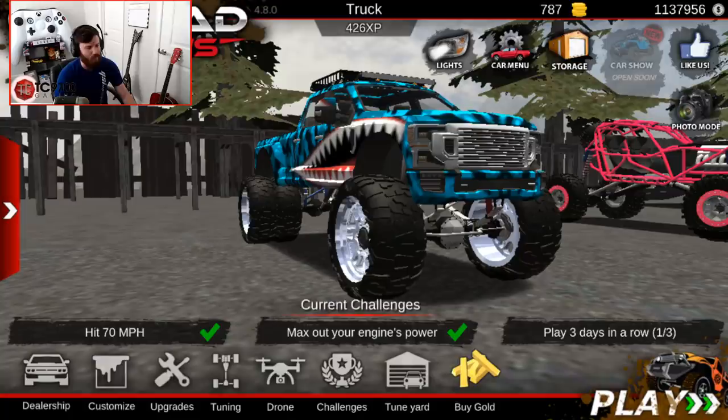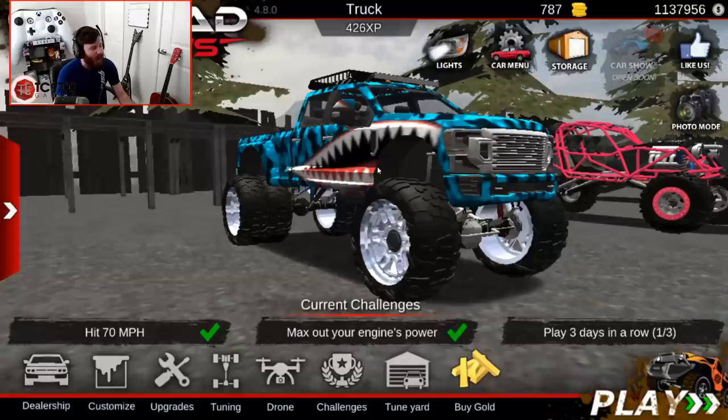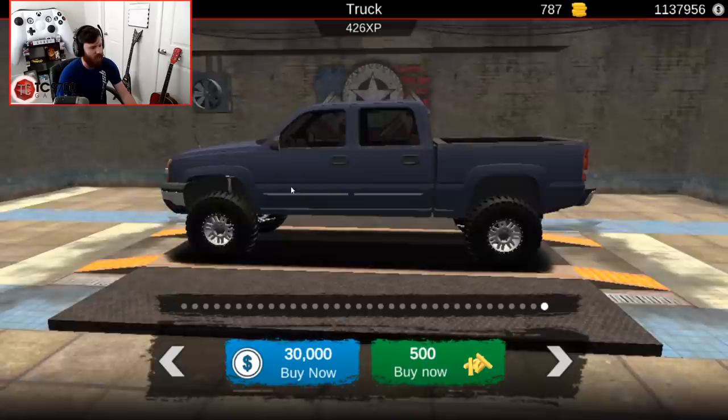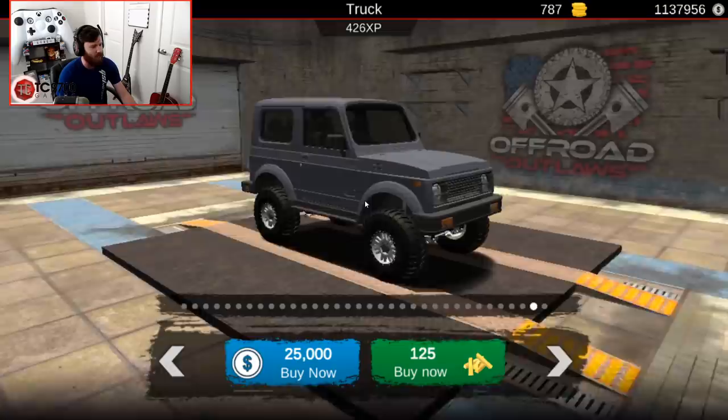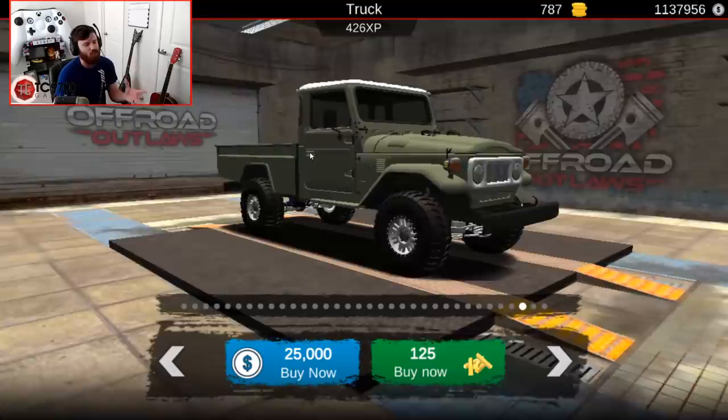Let's jump in and see what's actually new. I'm going to scroll through the dealership quickly but save full builds for individual videos. Here is the new four-door cat eye Chevy — I can already see all the monster max builds. Here's the Samurai, which is definitely going to be cool especially for the crawler people, and then here's the old school Land Cruiser pickup, which should be a really cool classic off-road build.